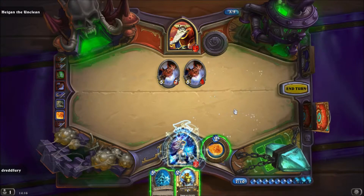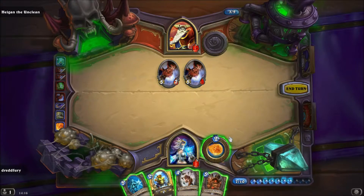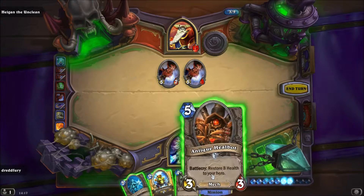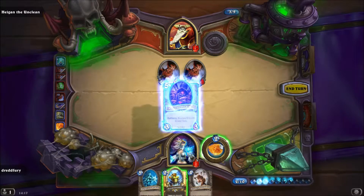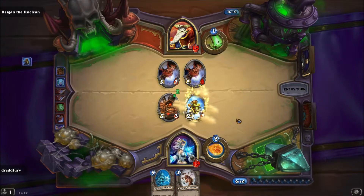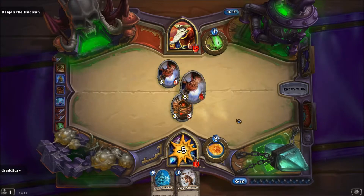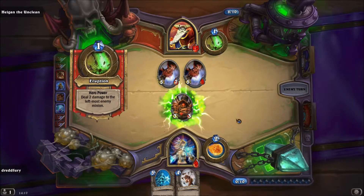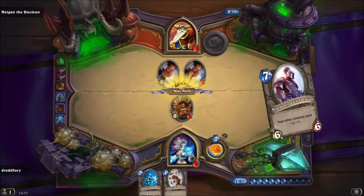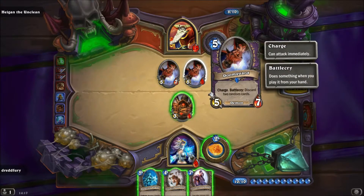Ich werde erstmal Karten ziehen. 10 Damage macht er — ich muss erstmal den Healbot spielen, denke ich. Ich kann auch den Snowchugger spielen, dann mache ich das lieber. Jetzt hat er Soulfire und geht weiter ins Gesicht, macht er noch zwei Schaden. Okay, jetzt macht er 10 Damage — ihn kann ich killen.